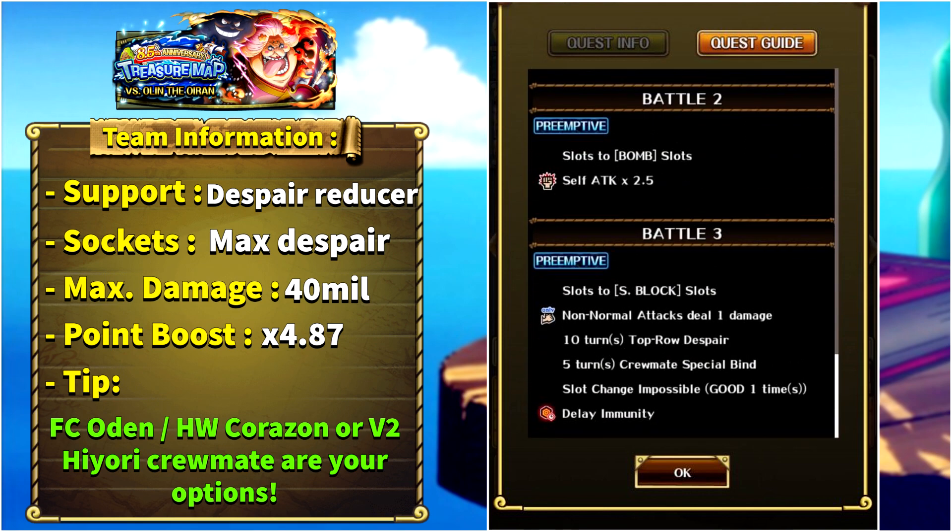In stage 3, all of our slots become super block, 10 turns of top-row despair, 5 turns of crewmate special bind, all of our slots cannot be changed unless we hit a good one time with each unit, and the enemy also gains delay immunity. This is an extremely annoying boss built around the Halloween Corazon Law unit. I specifically tried to build a team that allows you to not use a friend captain Halloween Corazon Law in case you cannot find one, but I advise using them for a higher point boost and easier quest.